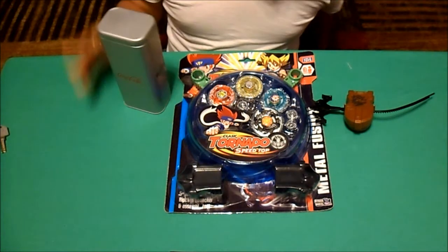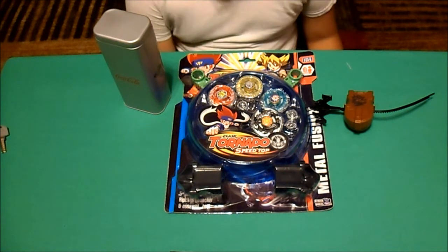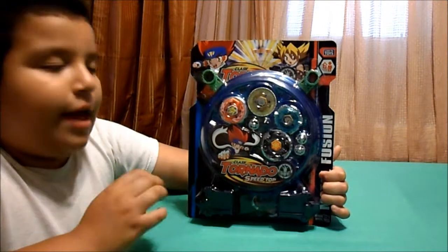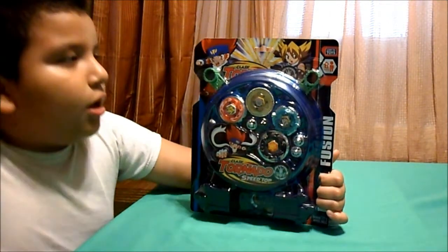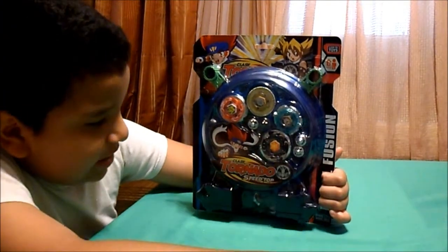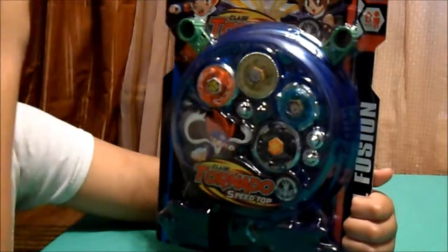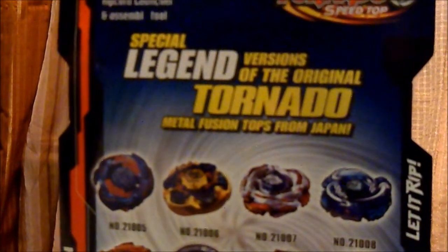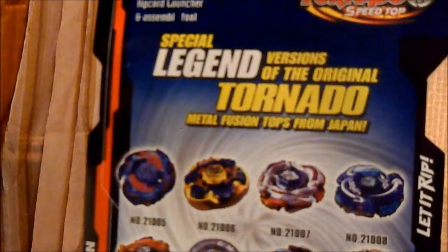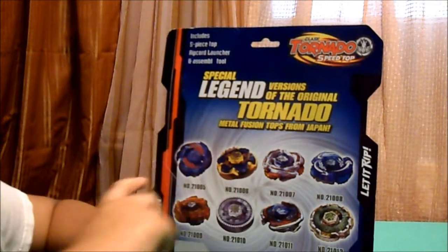We got the testing stadium — it's this little round thing. Next we will be showing you the box. It says Clash Tornado Speed Top, with the stadium covering it. It has Big Bang Pegasus right there on the front, and in the back it includes a five-piece top, ripcord launcher, two assembly tools, and special launcher versions of the original Tornado Metal Fusion tops from Japan.